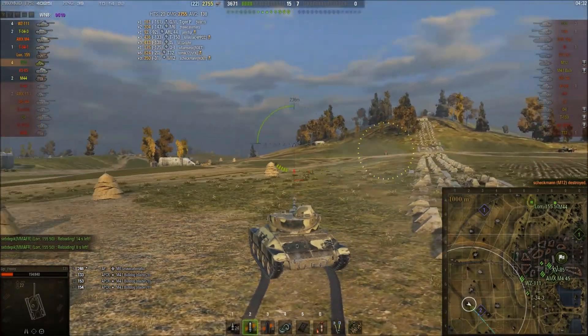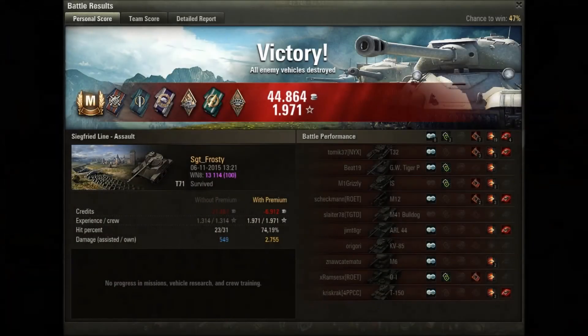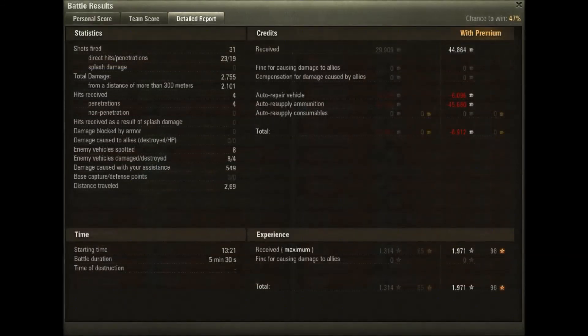I do get to secure the last kill of the game, which was expensive — those HE shells are really not cheap. Ace tanker, 2.7k damage done, not much assisted damage, but four kills and the base XP was just enough for an ace tanker plus 7k credits, which is not that bad. Given the outcome I'll take the win, I'll take the ace tanker — I don't really care about the credits. Thanks for watching, catch you later.